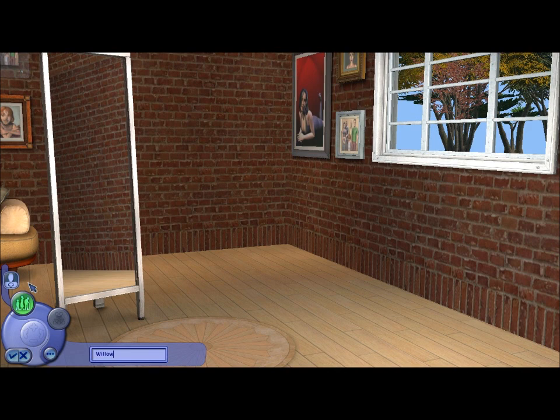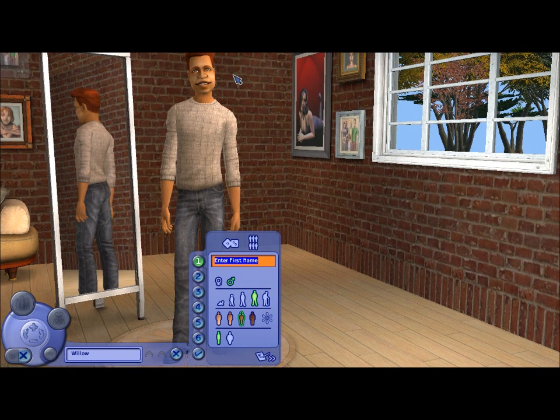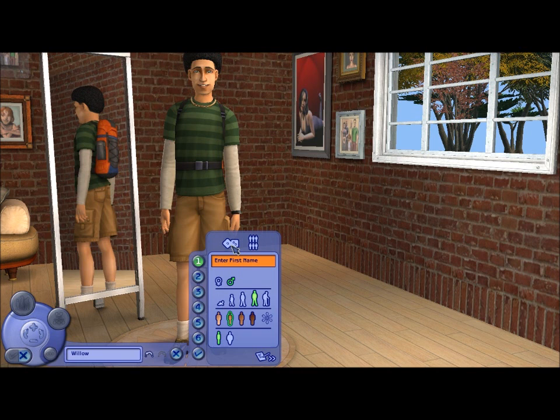Who's going to be our founder? I'm going to roll once — this next sim will be our founder. Oh, by the way, I'm not changing the clothes. When I say I'm randomly selecting my sim, I'm literally just taking what's been given to me. Let's call him — he looks like an Eric. Eric Willow.